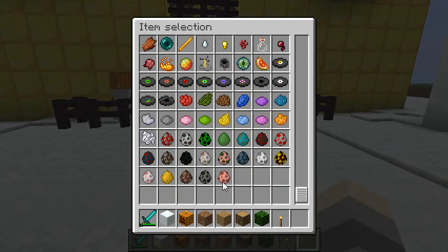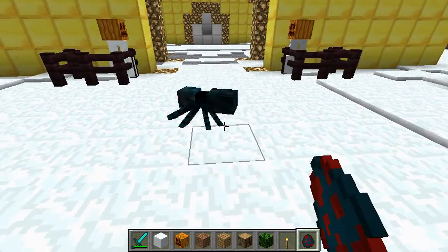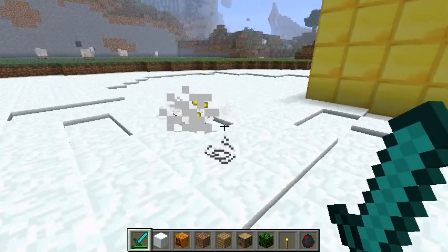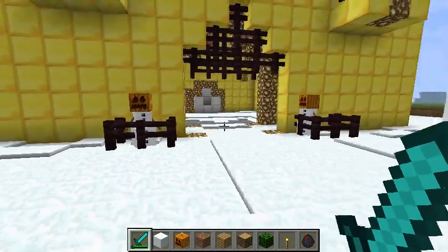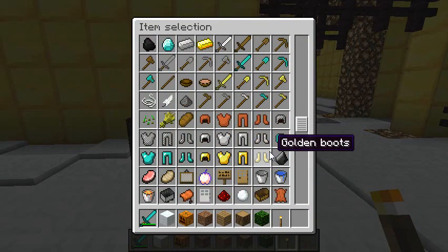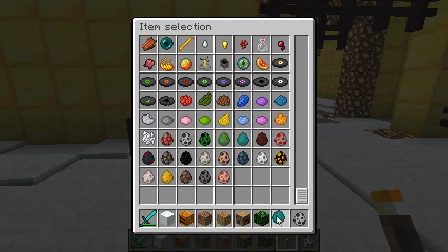I bet they'll hit spiders. We could spawn a cave spider — that'd be cool. No, those things are too small. They've got to be stuck there; they've got to be able to see through things. Let's try — here's a skeleton, a zombie. Where is my normal spider? Because the normal spider is a good test. That's silverfish — that's definitely not going to work. There's the normal spider. I can't believe I didn't see that earlier.